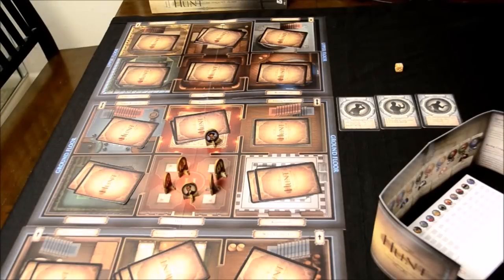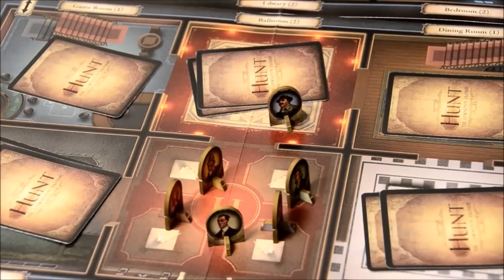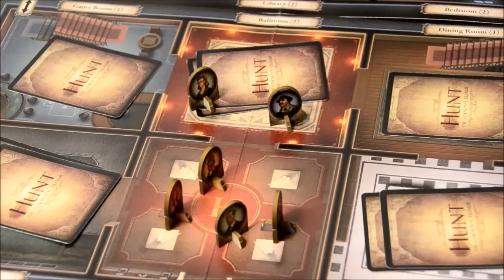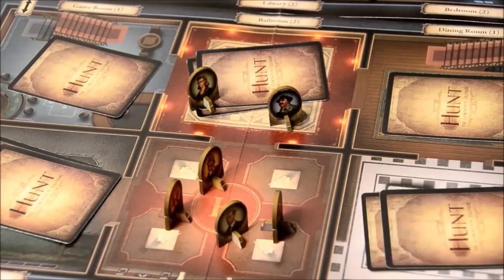Movement can be hindered if another character has harassed you. If someone has interacted with you in any way — forced you to show a card, take a card, or similar — they're considered harassing you, which slows your movement. For every person in your room who has harassed you before you try to move out, you must spend an extra action. If two people interacted with my character and I tried to move, I'd have to spend three actions total just to leave the room. That's where the Feint energy action comes in.